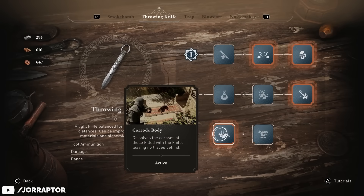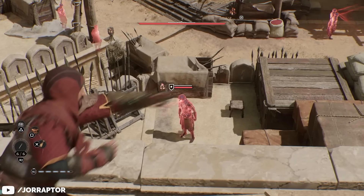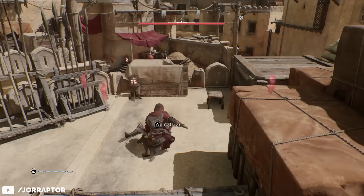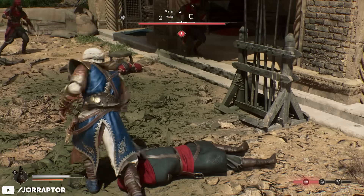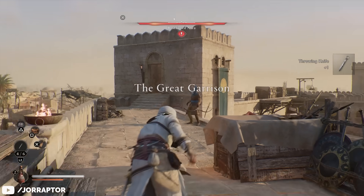You might know about the third tier of the Throwing Knife that has the Corrode Body perk. If you unlock this, then on a Throwing Knife kill, the enemies will immediately disappear in front of you with this really cool sand effect — also in the Chain Assassination. So then the enemies you killed are simply gone, and no other guards will look for them.